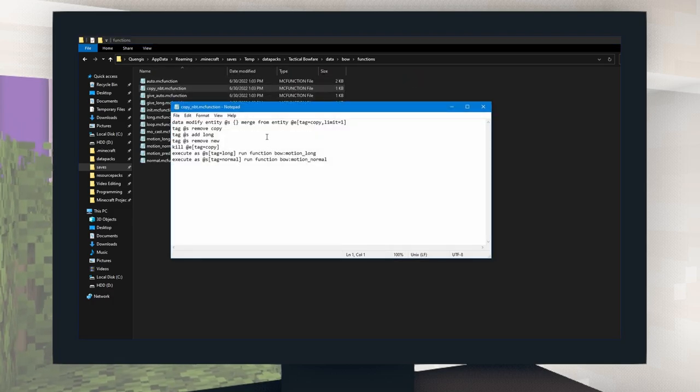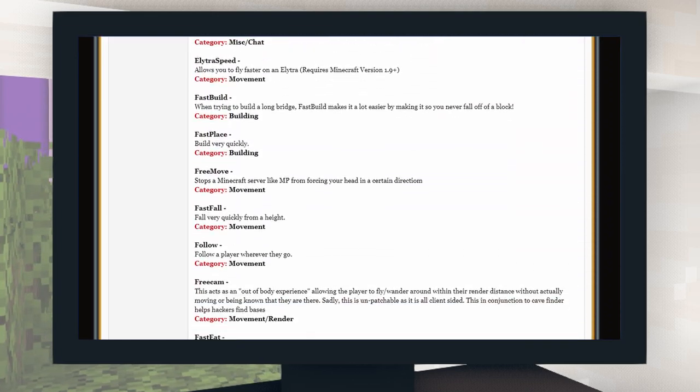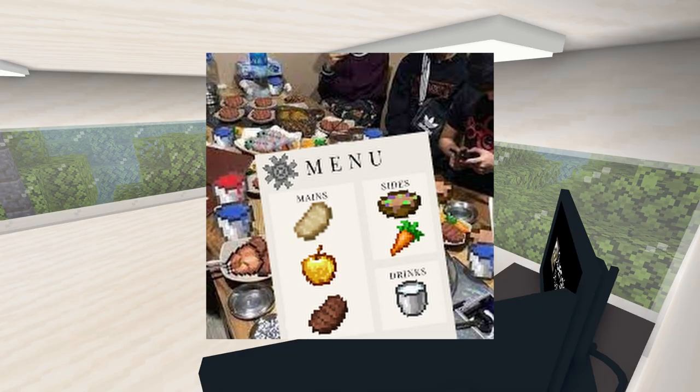This is great because I can actually be more flexible with my code than if I just use commands. First off, I need to find enough hacks that I can make using commands. Here are the ones that I've found — they've been divided up into four sections: Movement, Combat, Player, and Visual.